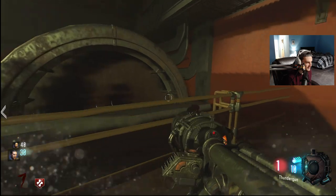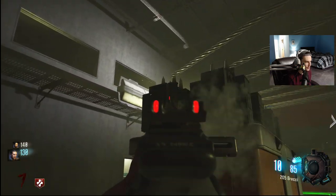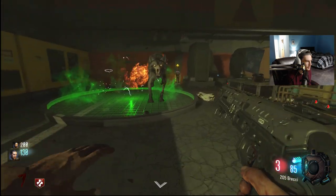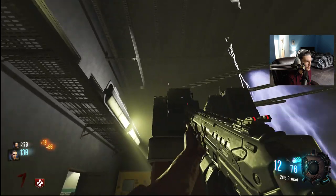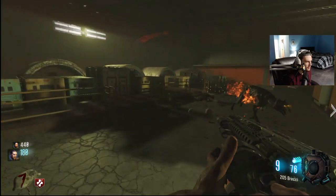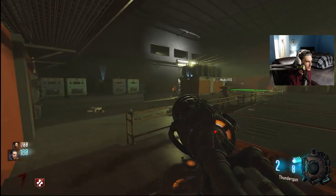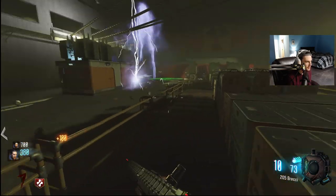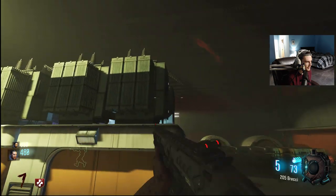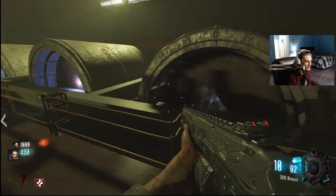To get the arrow, shoot the sparking generator on the transformer in the power room and it will spawn close by. Oh, on the sparking generator - like here? Do you need to shoot it with something specific? Just a shoot. There's so much stuff sparking in this room. I know. To get an arrow, shoot the sparking generator on the transformer in the power room. I'm just going to shoot everything that's making noise.